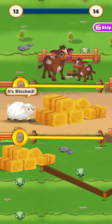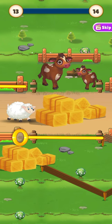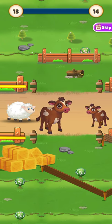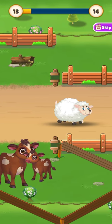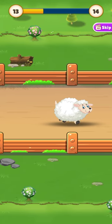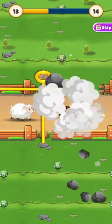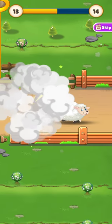The sheep is going and now we need to pull these pins. First pull this pin so they ate all this stack of grass, and now pull this pin. Let's go and see what our little sheep may run into.